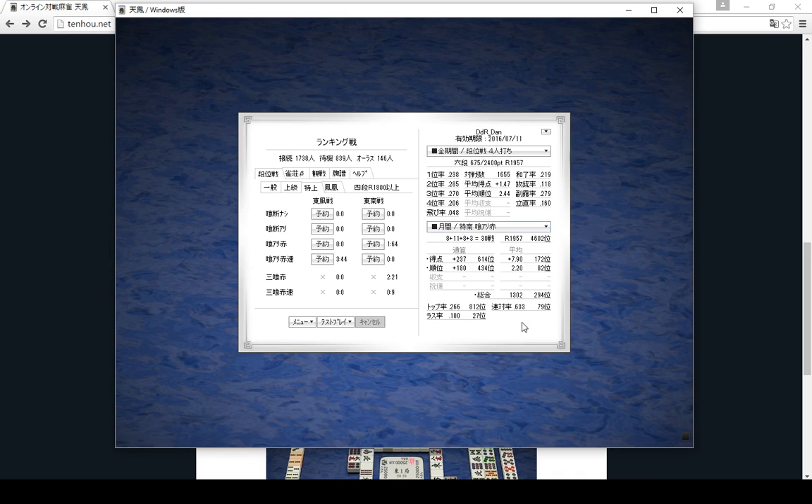So that's some of the features on the Windows version. On the account it shows your stats - I'm sixth-dan, this is my rank points, this is how much I need to rank up, this is my rating, place percentages, and all of those stats, and then my monthly stats in the room I play.